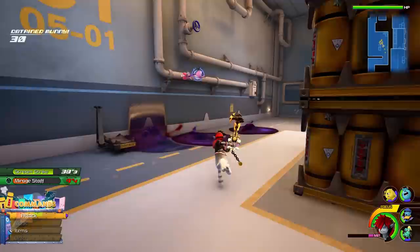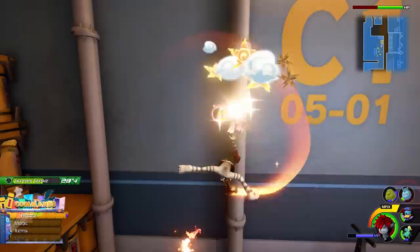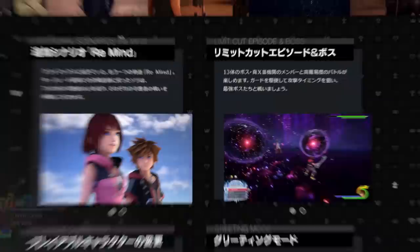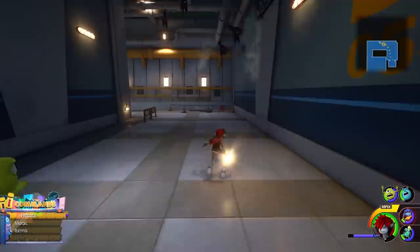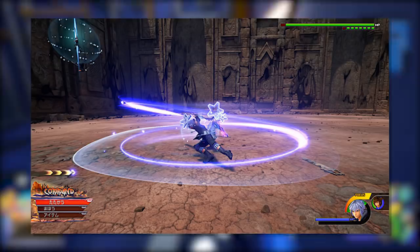I'm really hoping that the screenshots they add will give us a clear display as to exactly what we can change and alter in the premium menu. I'm also really excited to see exactly what the data greeting mode is going to look like. Now, we also have some screenshots attached to the aspects of the DLC we already know of, which is obviously the Remind scenario, the Limit Cut episode as well as the playable character side of things. I'm pretty sure these are actually new screenshots, or they've been taken from the Japanese version of the most recent Remind trailer. There's a screenshot showing us Riku during the Dark Riku and Xigbar boss fight.